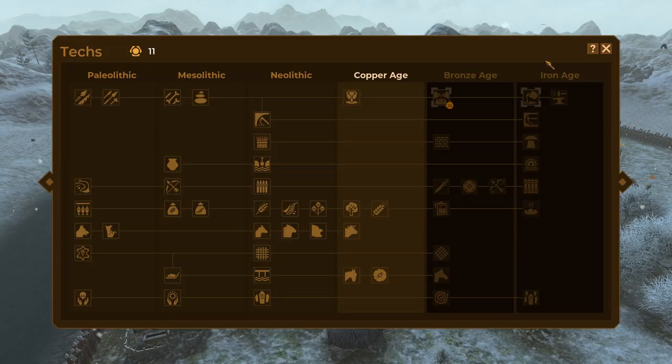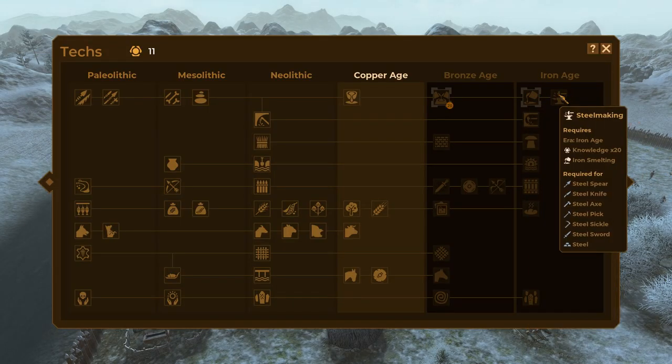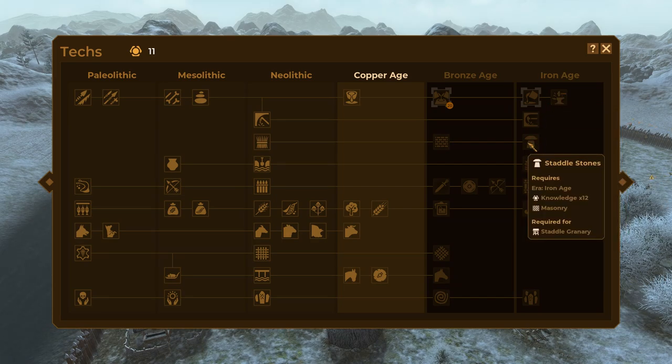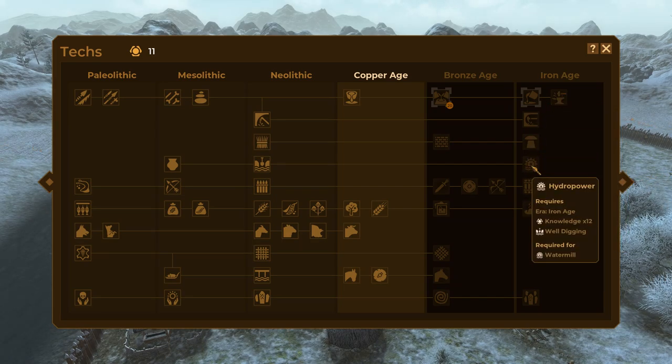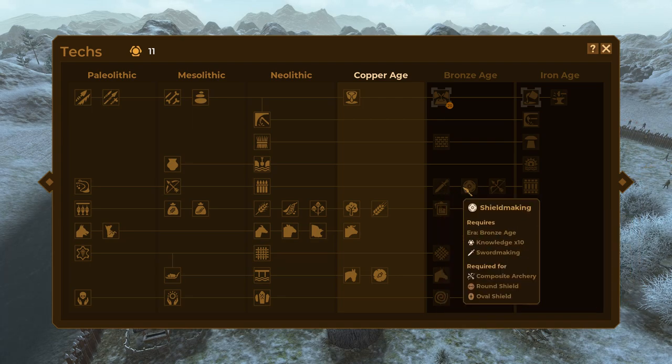That's not a thing that you can unlock later, is it? I don't think so. Let's see - demining iron, steel making, staddle stones, whatever the heck those are, hydro power, reinforced baking. No, I don't think you can. Which is unfortunate.